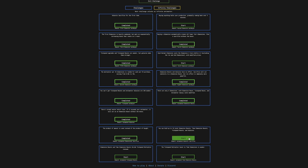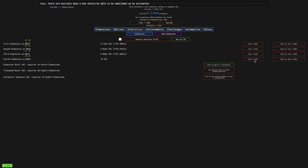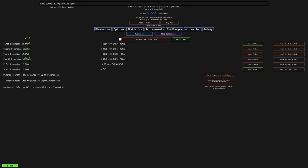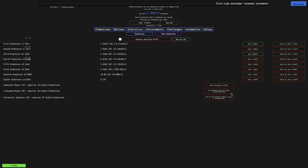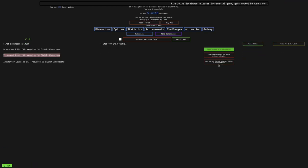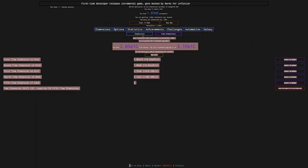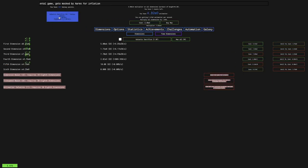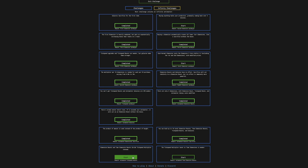Next is automated galactic sacrifice — you can hold up to 10 dimension boosts, time dimension boosts, tick speed boosts, and galaxies. If that's just a limit to your dimension boosts and all that, this challenge is an absolute joke, because in a normal challenge run I don't get any more than four dimension boosts, one antimatter galaxy, and one time dimension shift. One galaxy point — super easy challenge. Now I've automated galactic sacrifice, now I've automated tick speed boost.